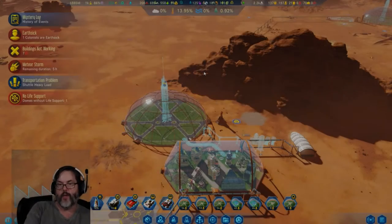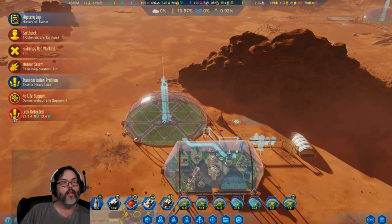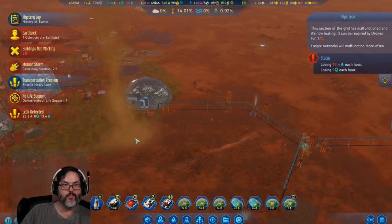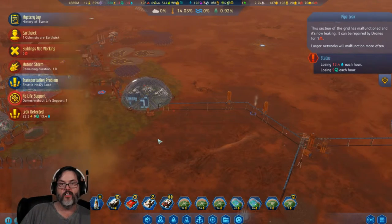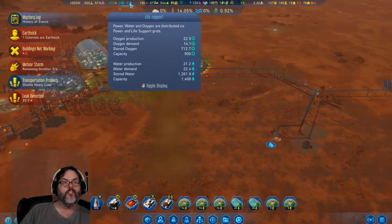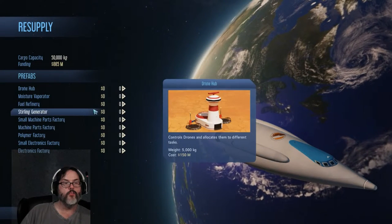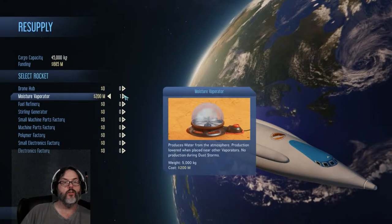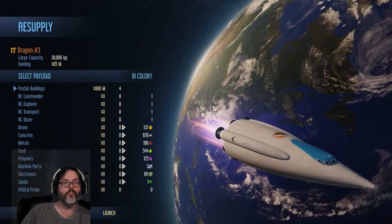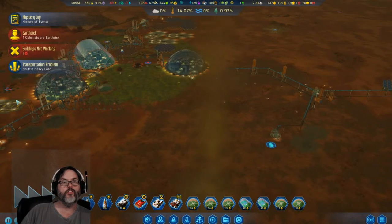Hey guys, RC here back with Episode 7 of Surviving Mars. We've got a leak, it's going right down the line. I think I want to send a cargo rocket with four moisture vaporators — that takes all my money, which is okay.